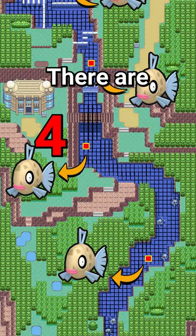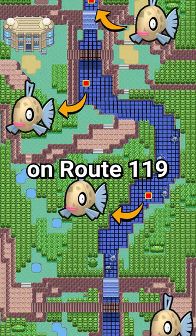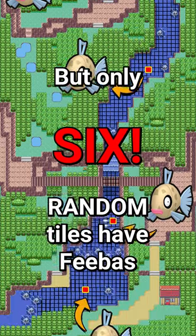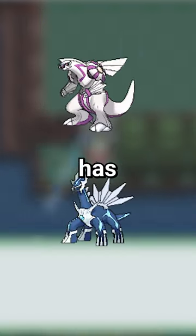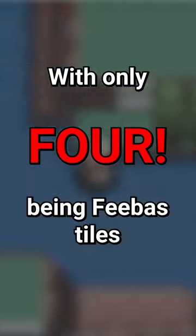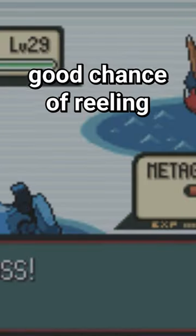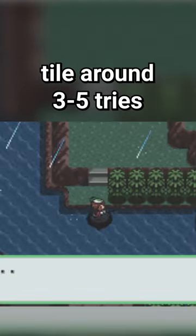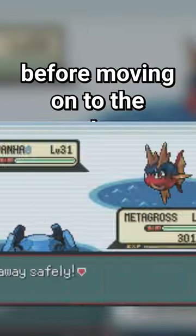There are 446 tiles of water on Route 119, but only 6 random tiles have Feebass in Ruby, Sapphire, and Emerald, while Gen 4 has 528 water tiles with only 4 being Feebass tiles. Those tiles have a good chance of reeling in a Feebass, but it's not guaranteed, so ideally you'll want to give each tile around 3-5 tries before moving on to the next one.